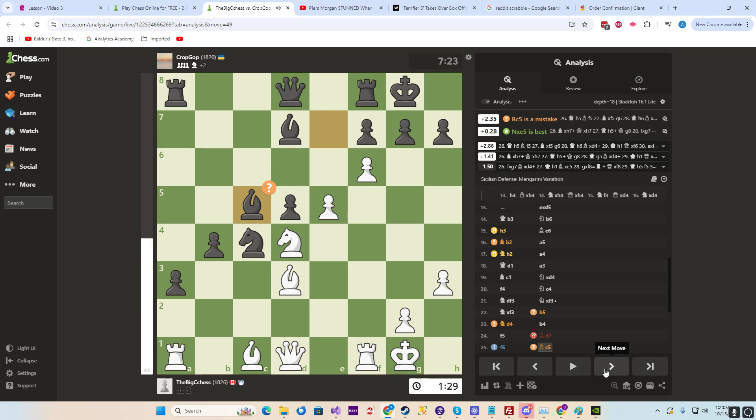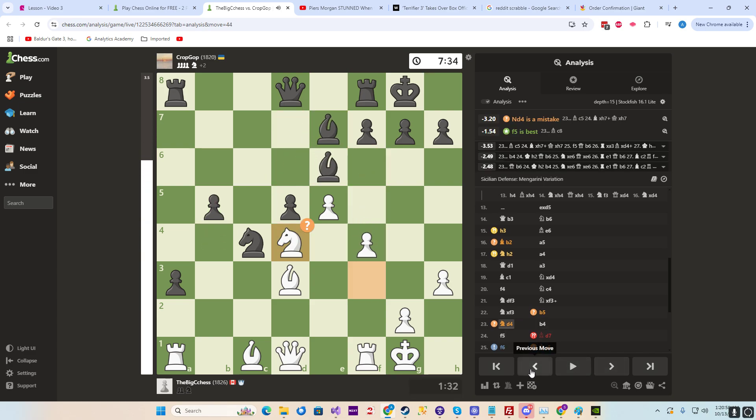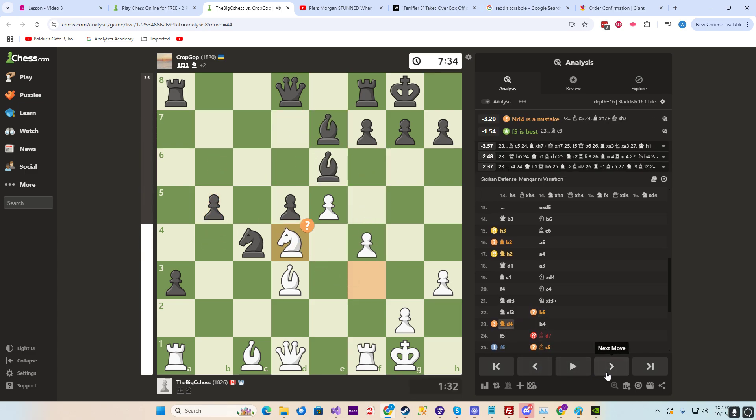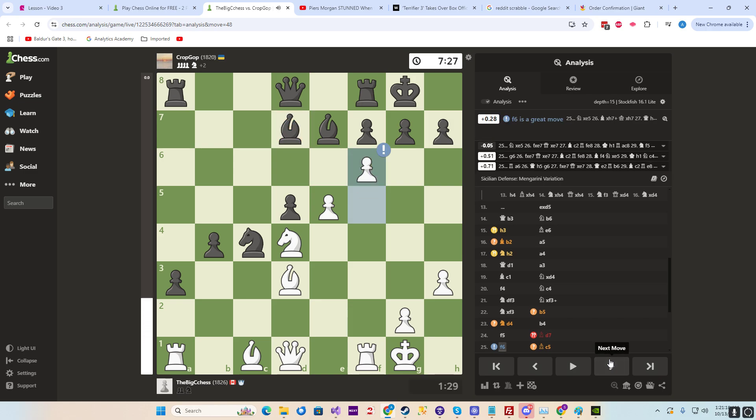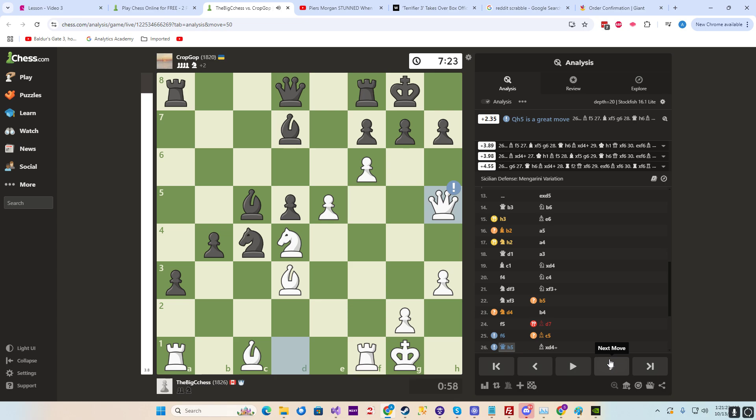He goes... Knight takes e5 is interesting — get two pawns for the piece. C5 pins the knight, but we don't care. Queen h5, a sacrifice. We sacrifice the knight.